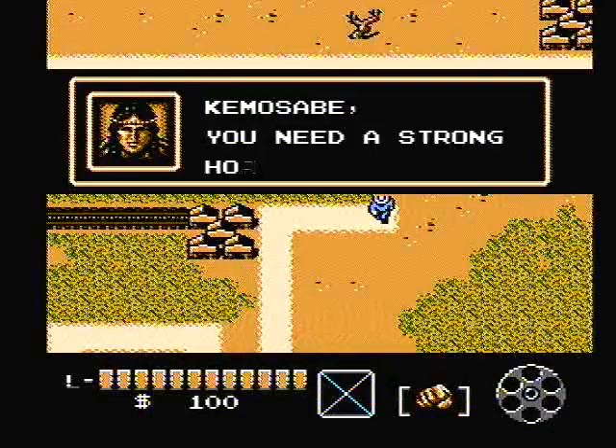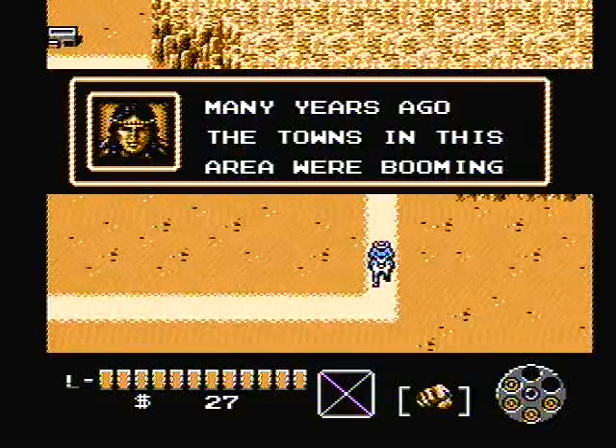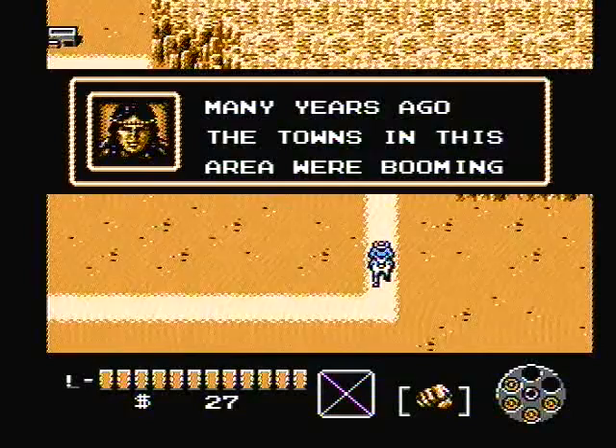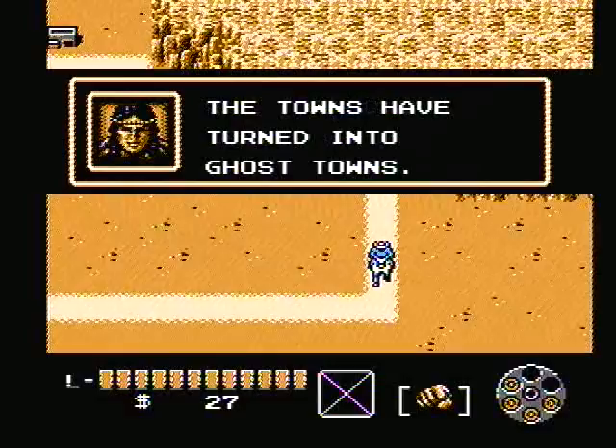I'm going to do this magic trick and put in a password to get to the third level. This is the third level — I have my horse, Silver. We are going to check out these ghost towns that were gold towns booming during the gold rush. Now the gold's gone and the towns have turned into ghost towns.